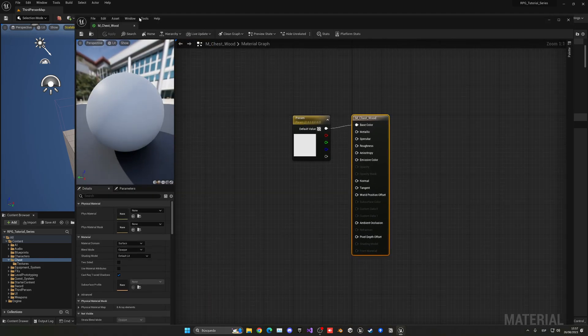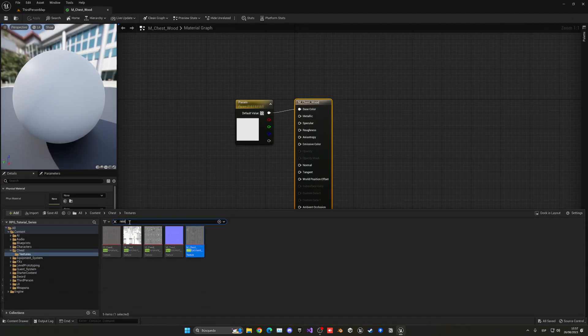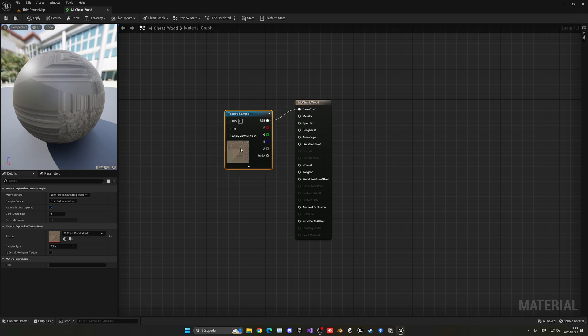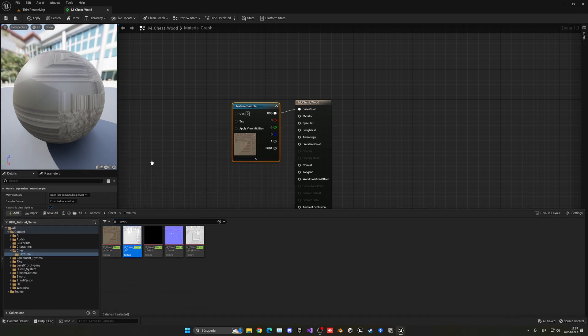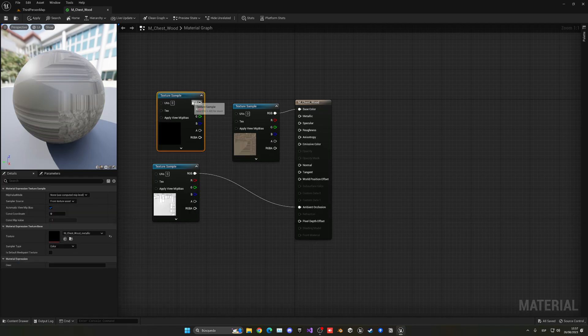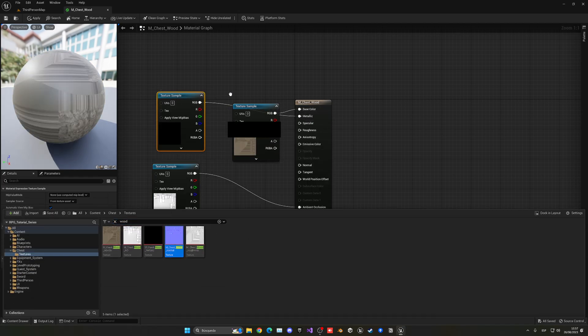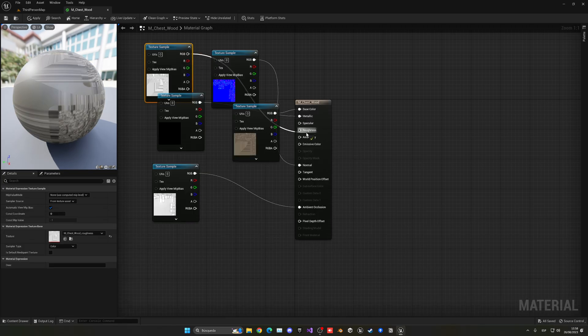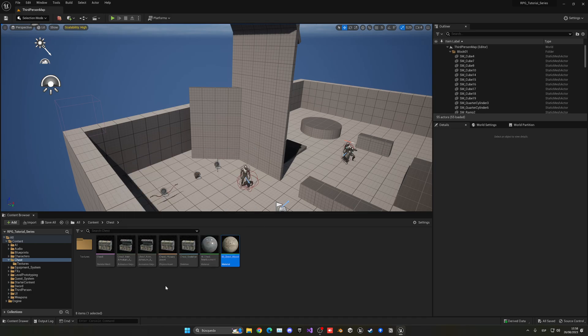Now let's set up the wood material. Search for 'wood' to find the other material. Get the albedo and plug it into Base Color — pretty much the same process. AO into Ambient Occlusion, metallic into Metallic, normal into Normal, and roughness into Roughness. Click Apply, hit Save, wait a couple seconds, and now our chest is complete.